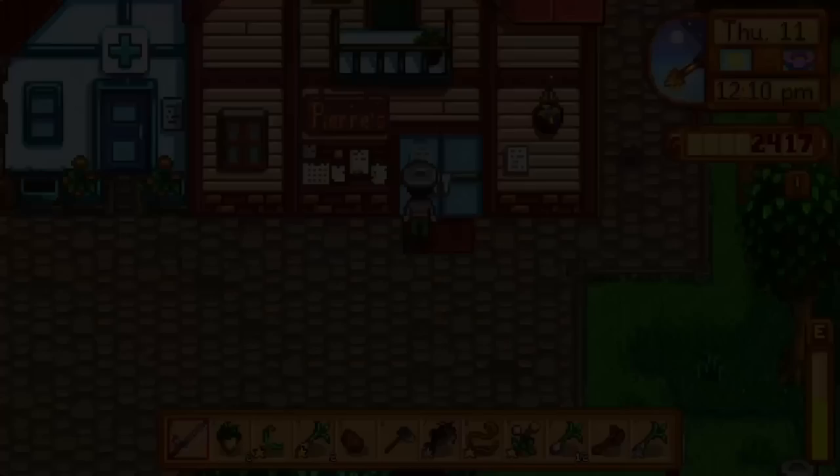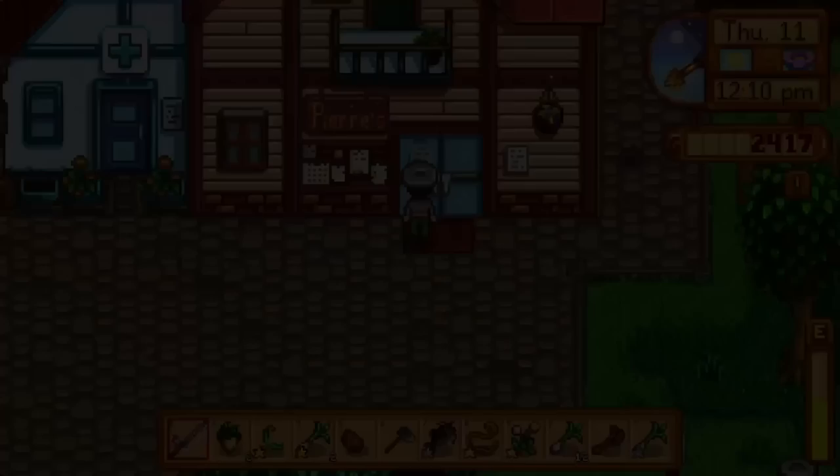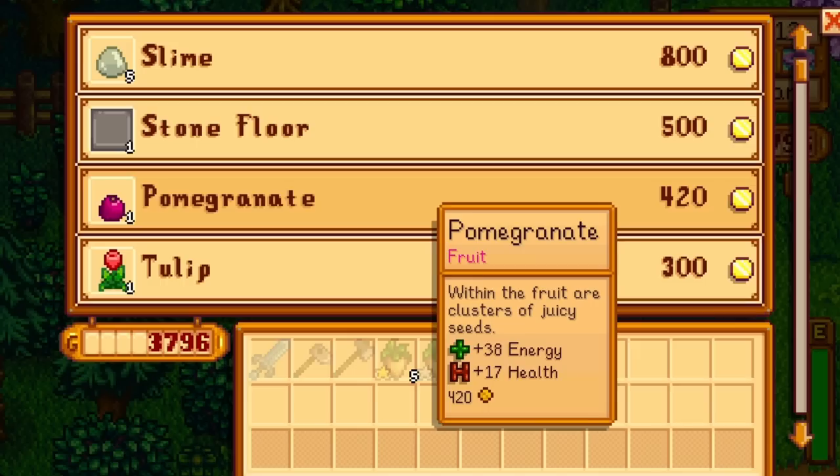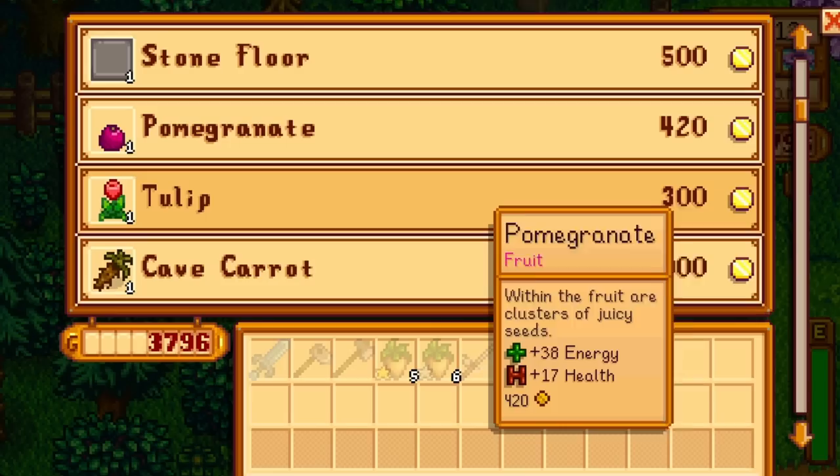With some mining under our belt we should have the stuff to tap 2 or 3 trees, prioritizing a maple and an oak. This Saturday a festival ruins gifting, so Shane parsnips must happen today and tomorrow. I finally had 2k for an upgraded backpack and grabbed that — now I'm broke but I'm happy. Thanks to spring onions energy levels are pretty high, but I still had to fish to recover from the backpack purchase.